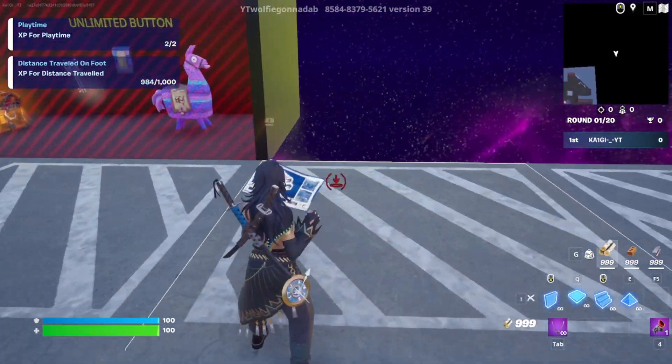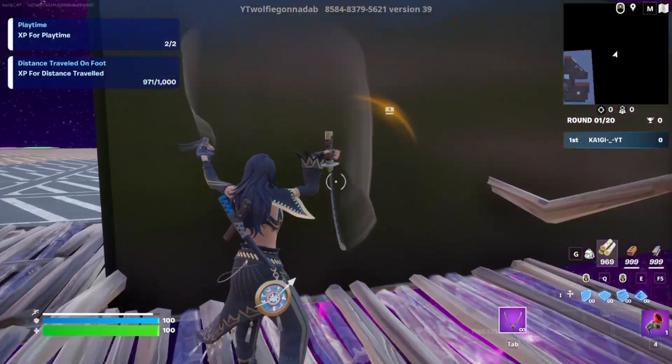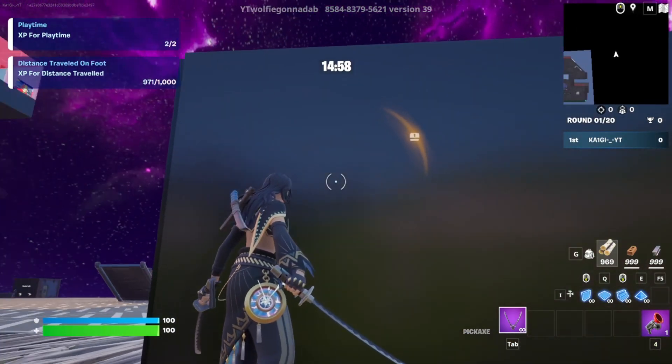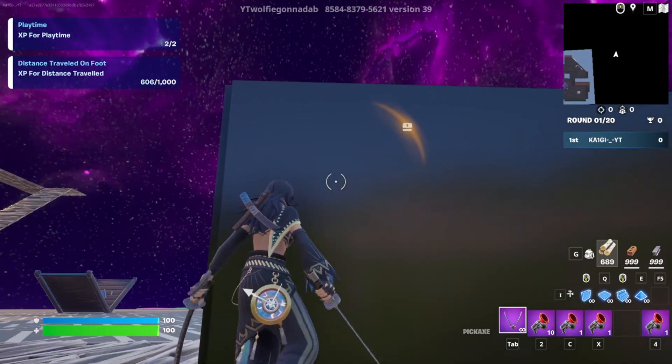If you land right here in this spot, get your floors out and place one, two, and three right here. There will be an activate button to unlock keys — unlock that and it will activate a timer right there. At the end of this timer I will see you guys.